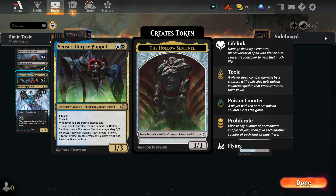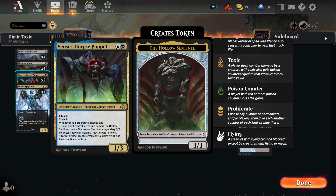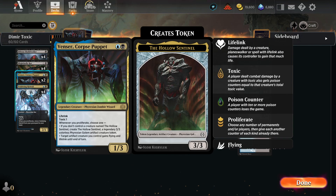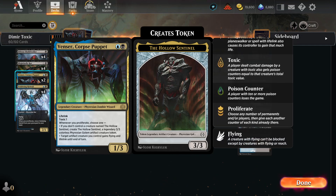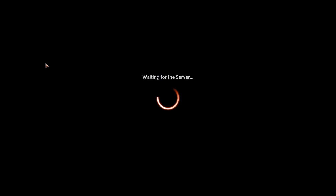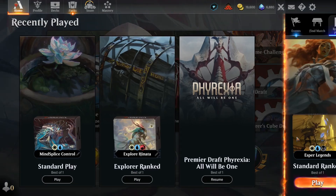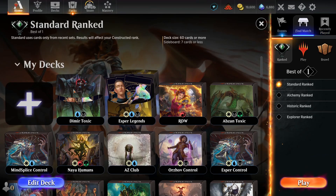I want to rely on Venser because whenever we Proliferate, we can make a 3/3 Golem — if it dies, we bring another one back, and that's how we keep generating value. Venser is also Toxic, so if our opponent leaves themselves open, we can start attacking. That's the deck list I want to go with — let's enter some games.